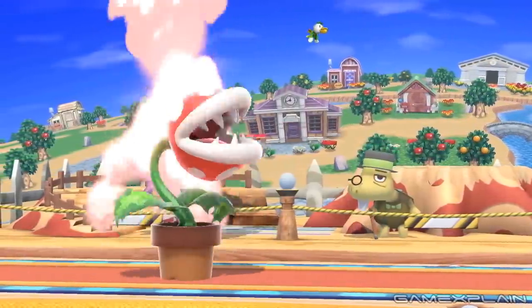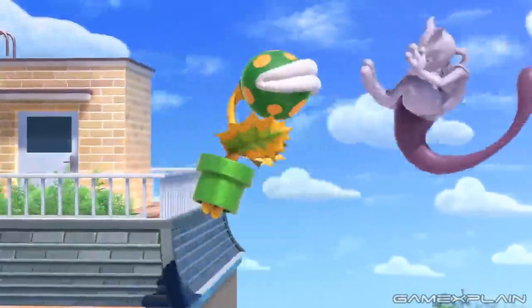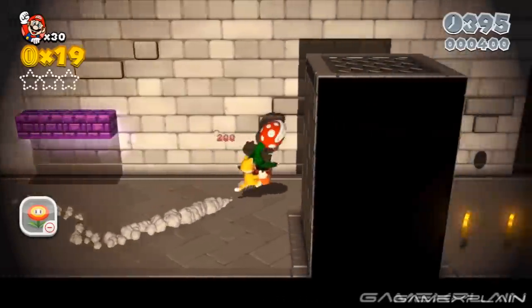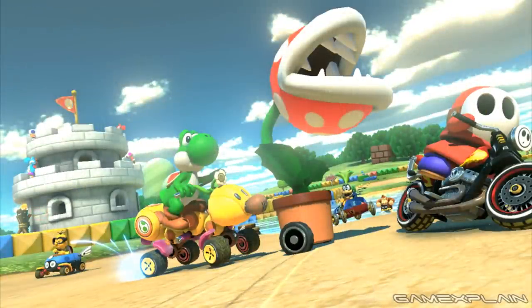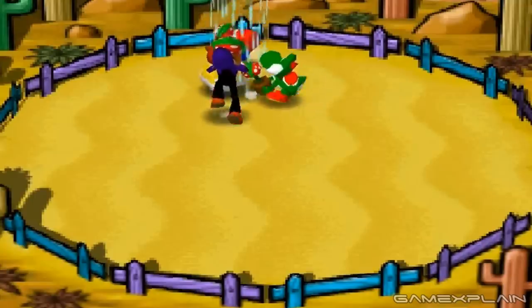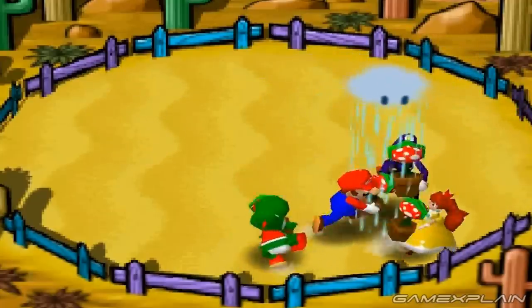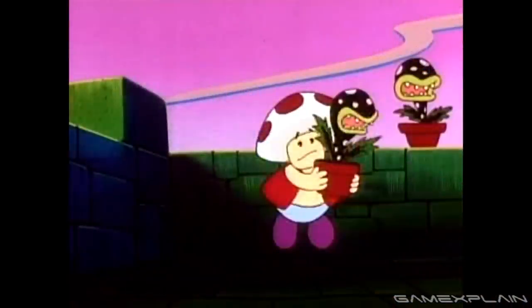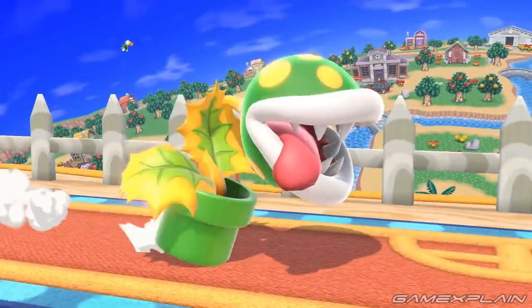This isn't your ordinary Piranha Plant. While most Piranha Plants call Warp Pipes their home, this one takes residence inside a pot — something seen in only a handful of Mario games, such as Super Mario 3D World and Mario Kart 8. They actually first took root in Mario Party 3's mini-game Storm Chasers, an entire 13 years before Super Mario 3D World. But he's not just confined to a standard pot — he also has the option to use one that looks like a warp pipe.